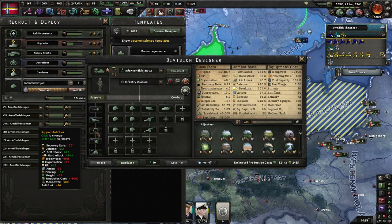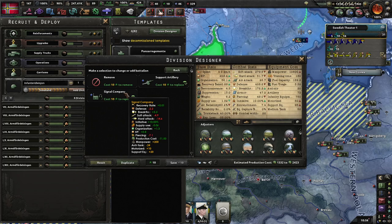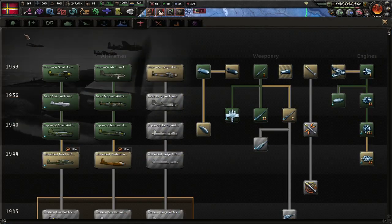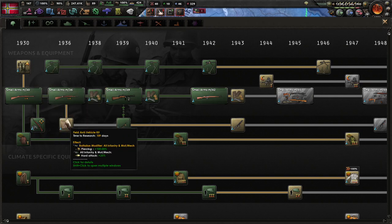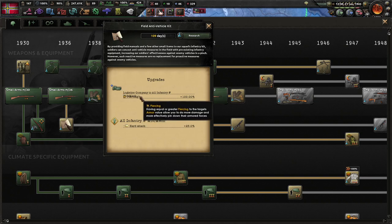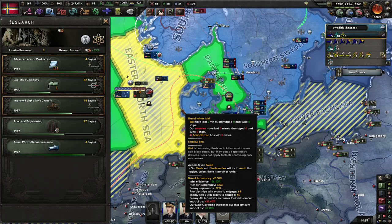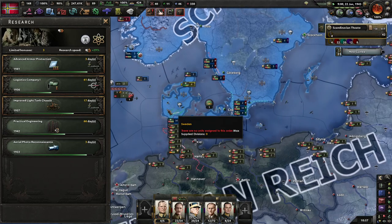So, the V2 infantry division — I'm probably going to replace this support anti-tank with either signal companies for the extra breakthrough, or possibly logistics companies to help with supply. Especially since they need to get flamethrowers as well to buff up the engineers. The field anti-vehicle kit that Road to 56 adds means all our infantry and motorized infantry will double their piercing and do extra hard attack. Probably anti-rocket research next. At the moment I'm basically just prepping for the final push.